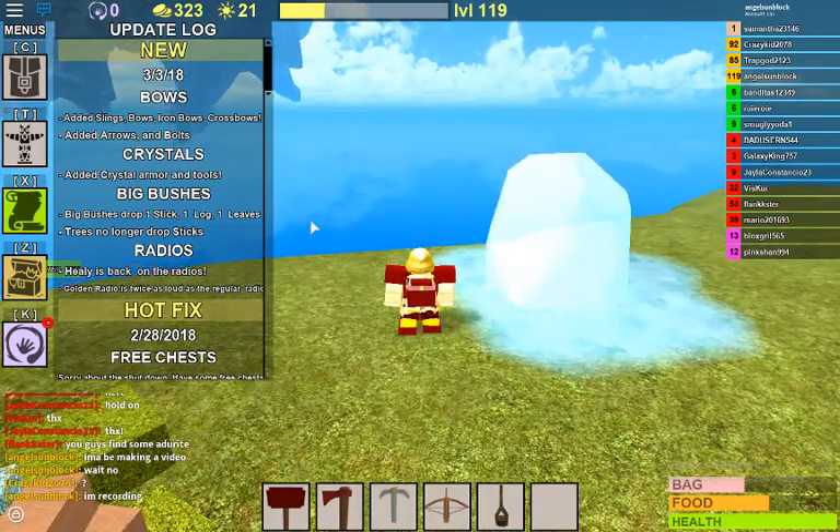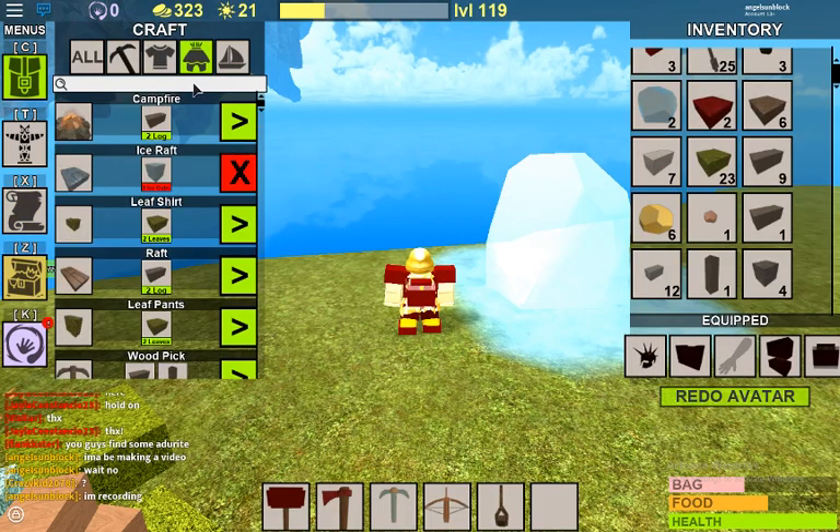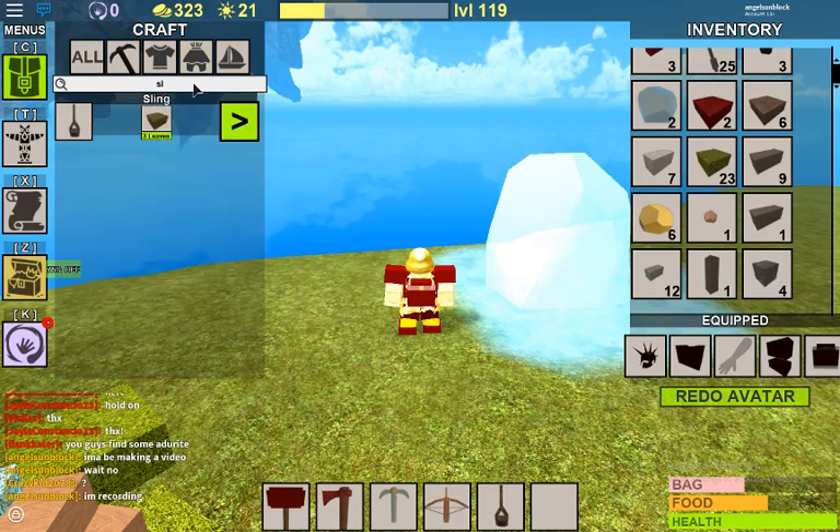So in the update they added bows, slingshots, iron bows, and crossbows. You go to crafting and look up bows — those are your three bows. Or you can look up sling to make a sling.